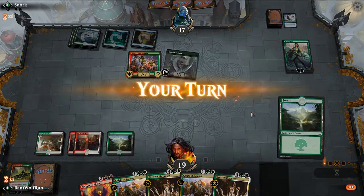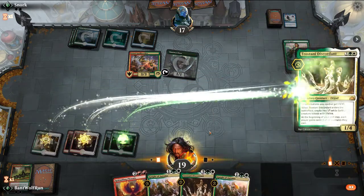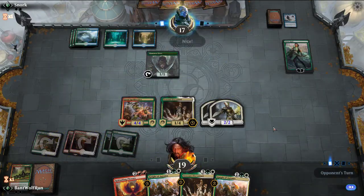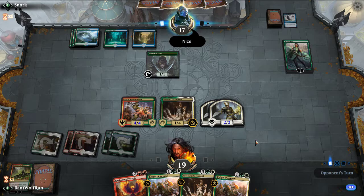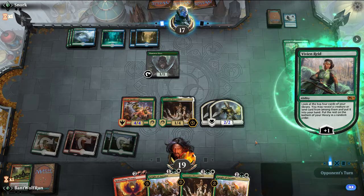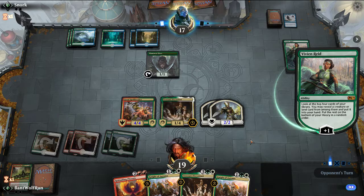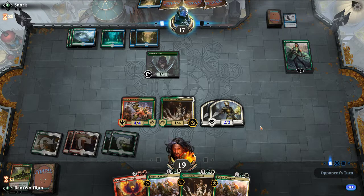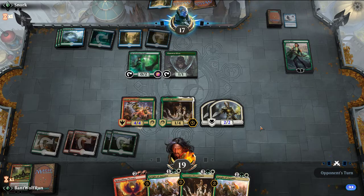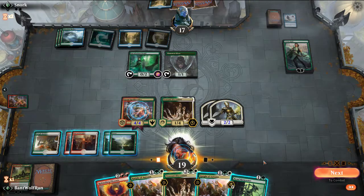Okay, we got our stuff back. And now we can threaten the Vivian. Out of the sideboard we need to be aware of the Biogenic Ooze. Also might be worthwhile on the sideboard — we don't have Lava Coils in our deck, which is probably wrong. We don't have a clean answer for our opponent's Rekindling Phoenix.